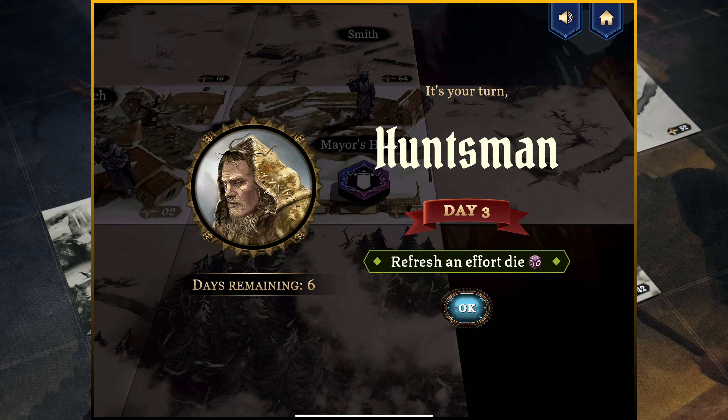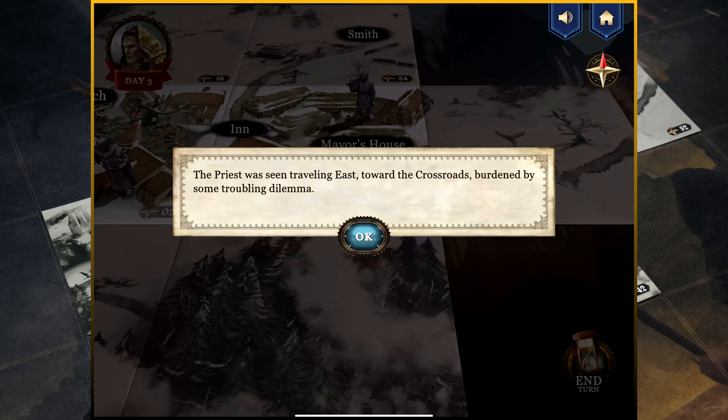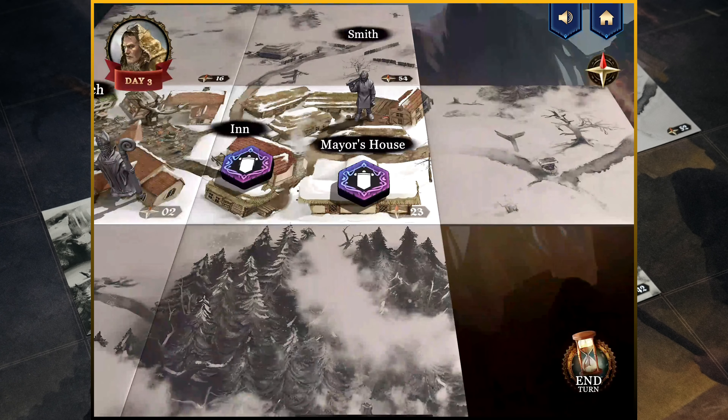We move into day number three. We refresh a die. The app now tells us: drawn by rumors of the monster, the bishop himself arrives in town. He takes up residence in the church, and it's said he offers a reward to anyone who slays the wolves threatening the faithful — he believes them to be in league with the beast. Also: the priest has been traveling east toward the crossroads, burdened by some troubling dilemma. So we replace the miniature that represented the church with a bishop.